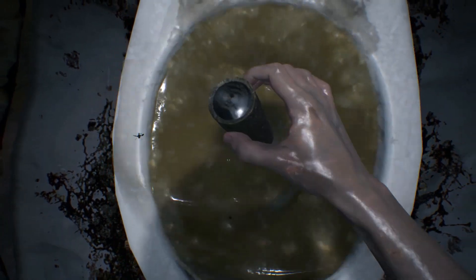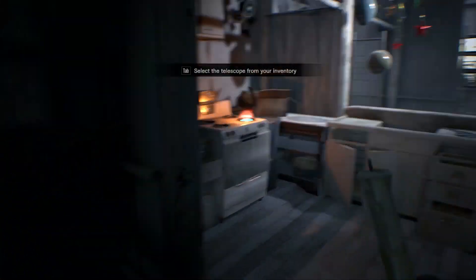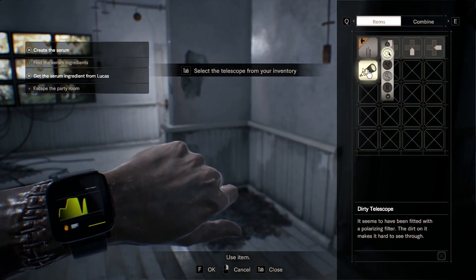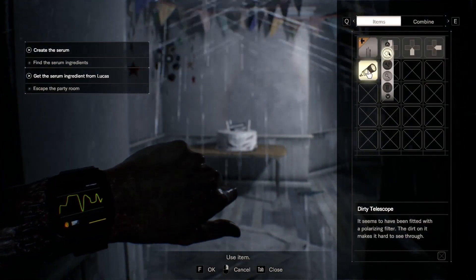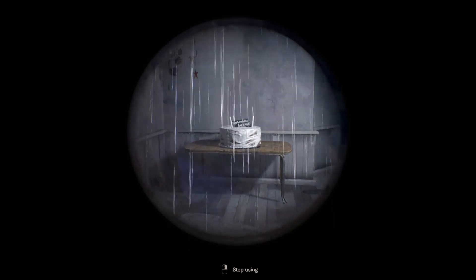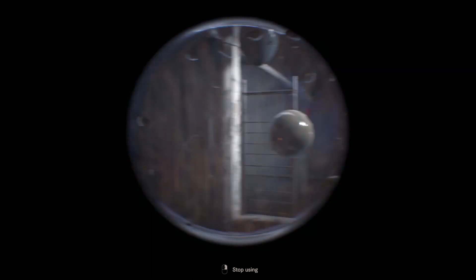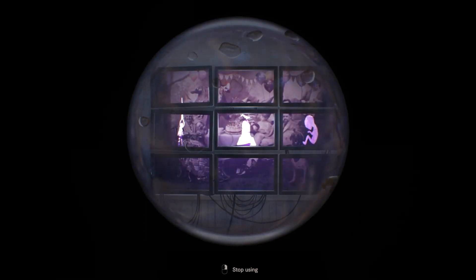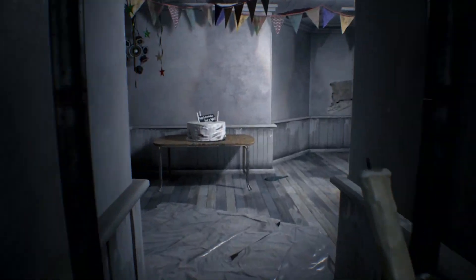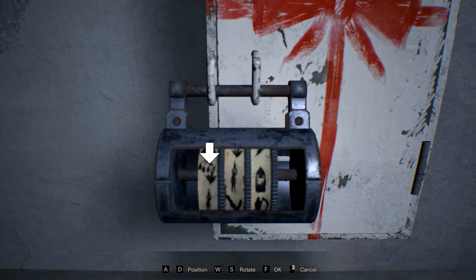I'll say now that this step is actually unnecessary because you don't need the dummy — you're already supposed to have the password. But anyway, just for the fun of it. As you just saw, you light the stove again and what's left is a finger which you attach to the dummy, and then you light it once more and you enter the balloon room.